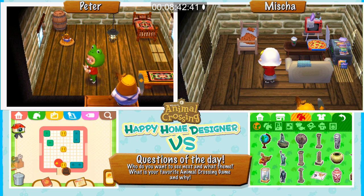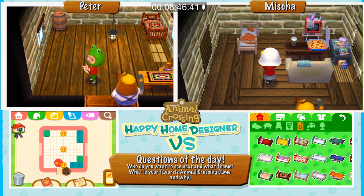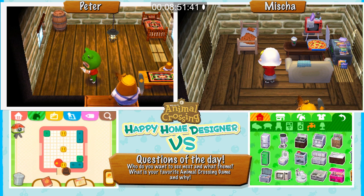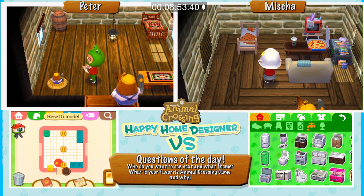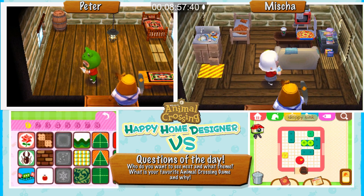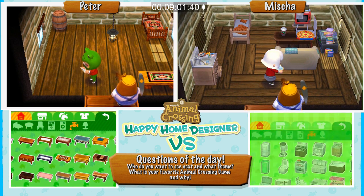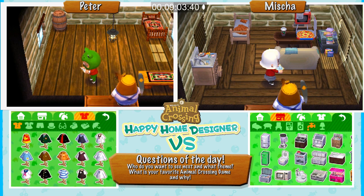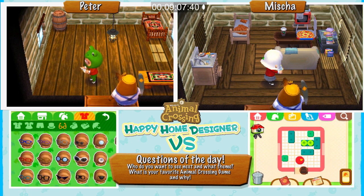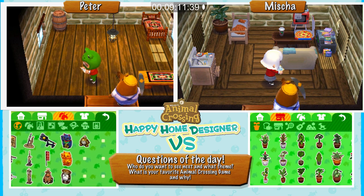He definitely needs a kitchen to make all this yummy food. Oh, you can't put the Resetti model on top of desks — so we're going to have something on the floor instead. He needs the sloppy sink. He also needs some houseplants because everything is very brown so far — he needs some fresh air down here.